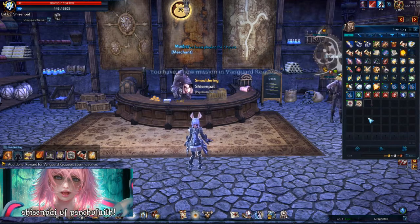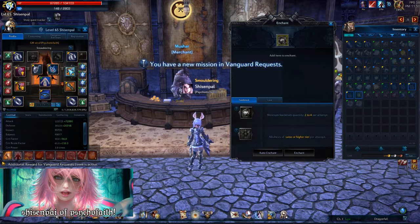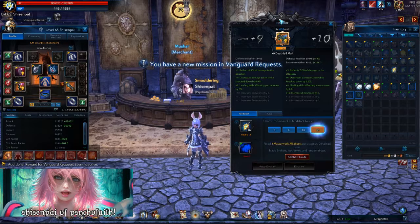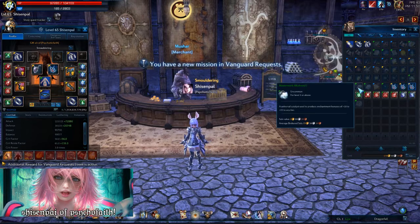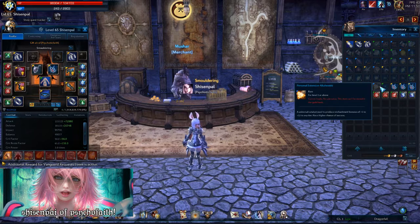Now that we have masterworked our gear, I'm going to put mine back on. Open up the enchant window — here you're going to need tier 10 feedstocks for tier 10 gear, and you're also going to need masterwork Alkahest. I would recommend you just use the masterwork Alkahest and don't use your personal extensive or any other kind of Alkahest for low level gear. Save that for higher level gear.